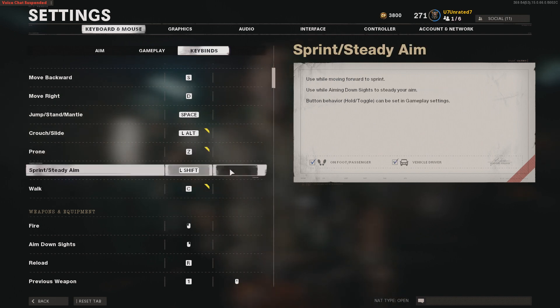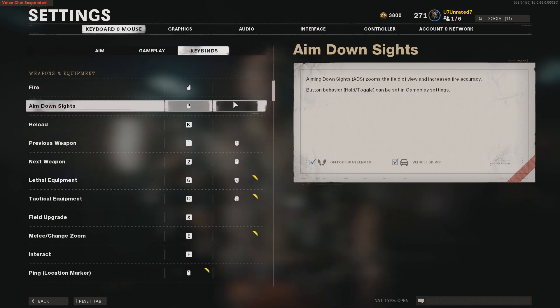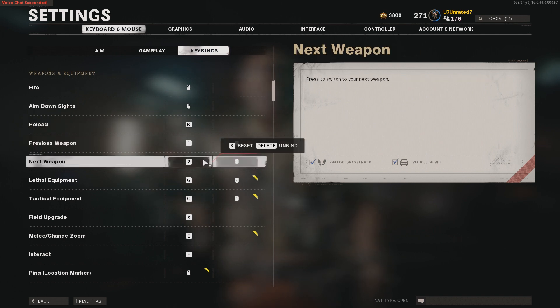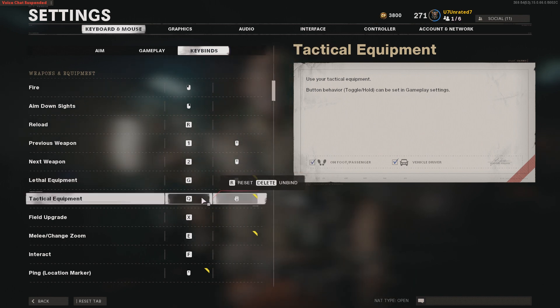Underneath weapons and equipment: fire — left mouse click, aim down sights — right mouse click, reload — R, previous weapon — one, next weapon — two, lethal equipment — G, but also set to mouse button five. If you have a mouse with additional side buttons, this can be very beneficial — instead of taking your fingers off movement when throwing lethal equipment, you can just press the side buttons on your mouse.